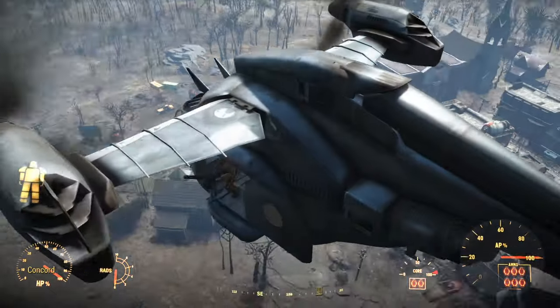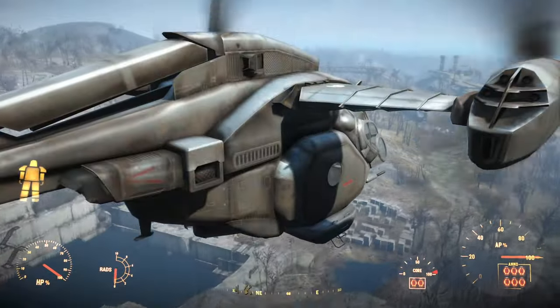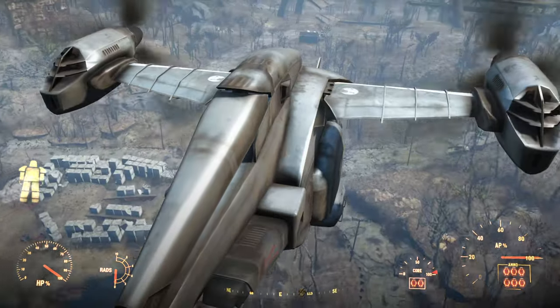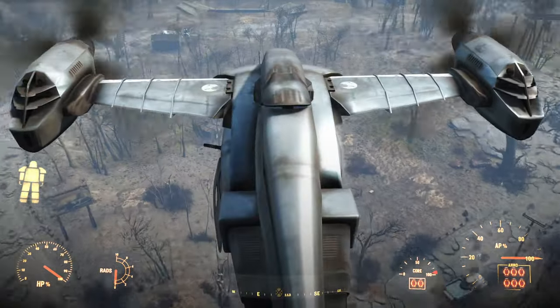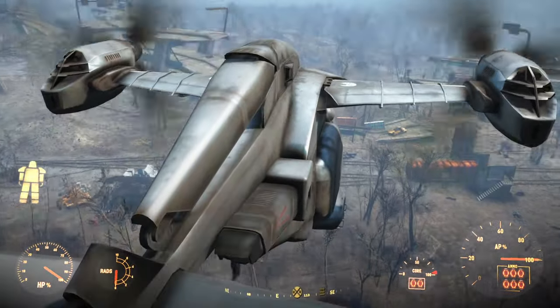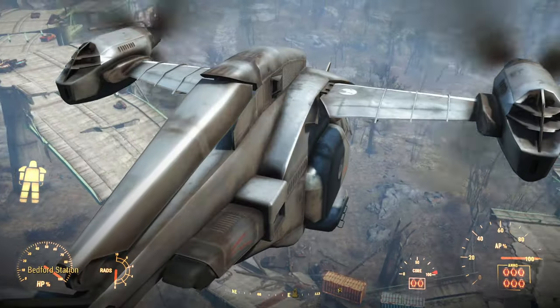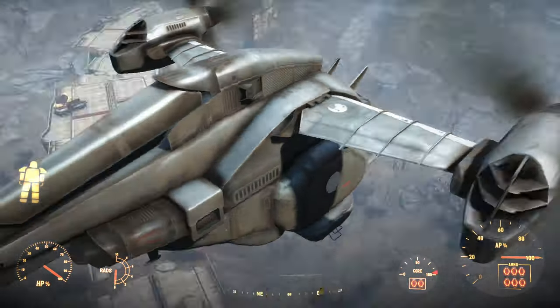Flyable Personal Vertibird gets around both of these issues. I don't really know why — maybe it's because less of the world is loaded when you're in the air — but even when running a plugin that doubles Vertibird speed, allowing the entire map to be crossed in less than three minutes, I only had a small bit of stuttering with FPV. Trying to reach those speeds on land would be impossible.